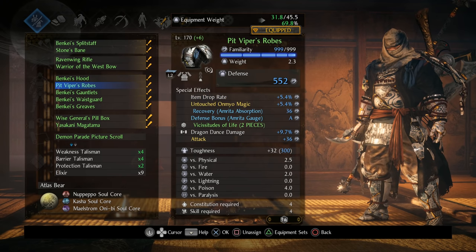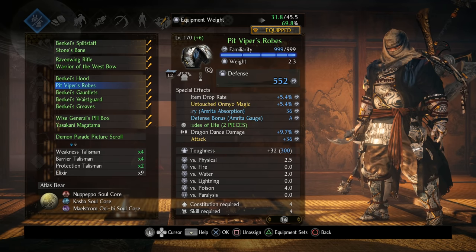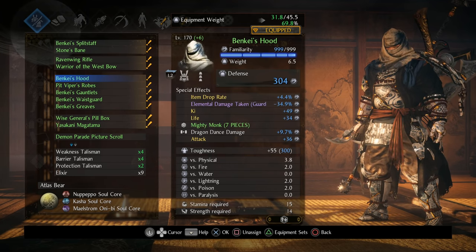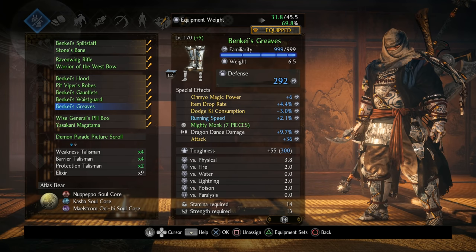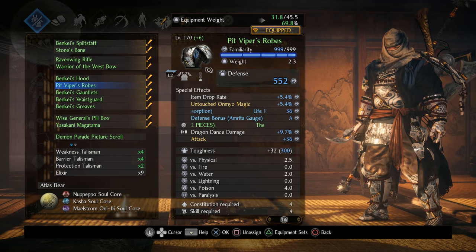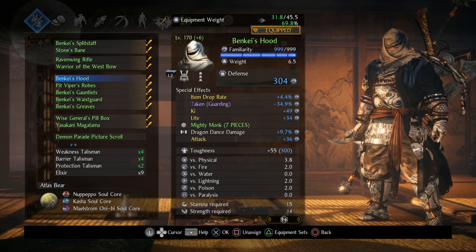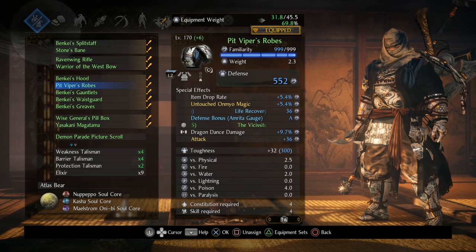Moving down into the gear - for Banky, we're going to be running Banky on everything except for the chest. Banky is actually the second heaviest armor set in the game, tied with Japan's Bravest, so adding the chest in means you need like an extra 60 stamina. Don't run the Banky chest - run everything but the chest: the hood, gauntlets, wasteguard, and greaves. As for stats here, we're going to go attack Dragon Dance inheritable - I'll talk more about inheritable skills a little bit later. Beyond that, things like Onmyo magic power and untouched Onmyo magic are all going to be great here since this build has a lot of Onmyo in it.